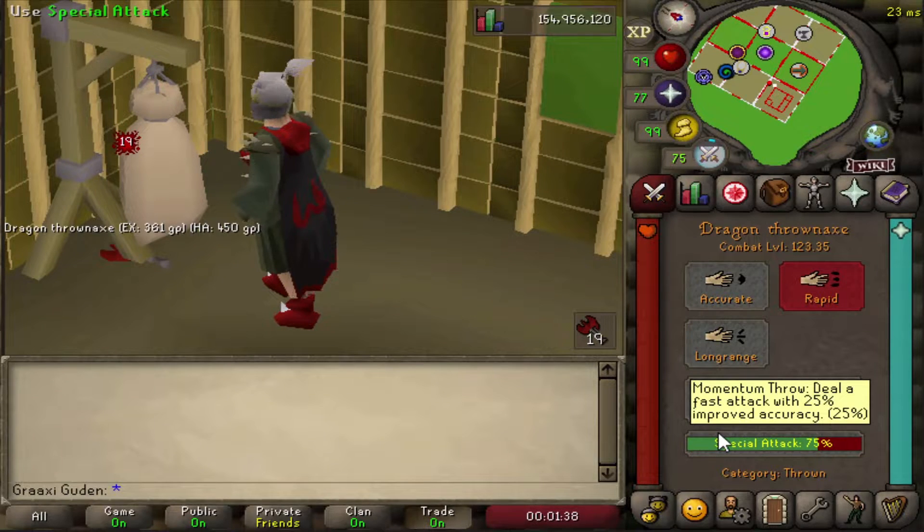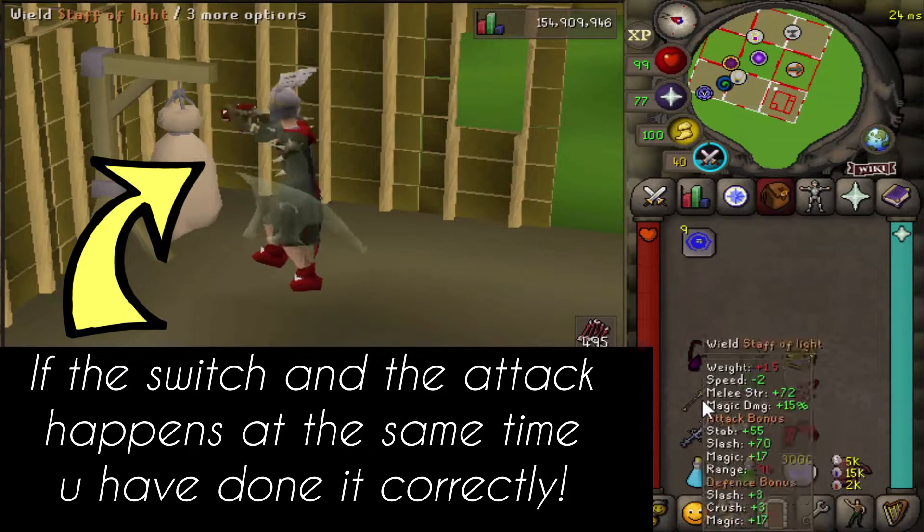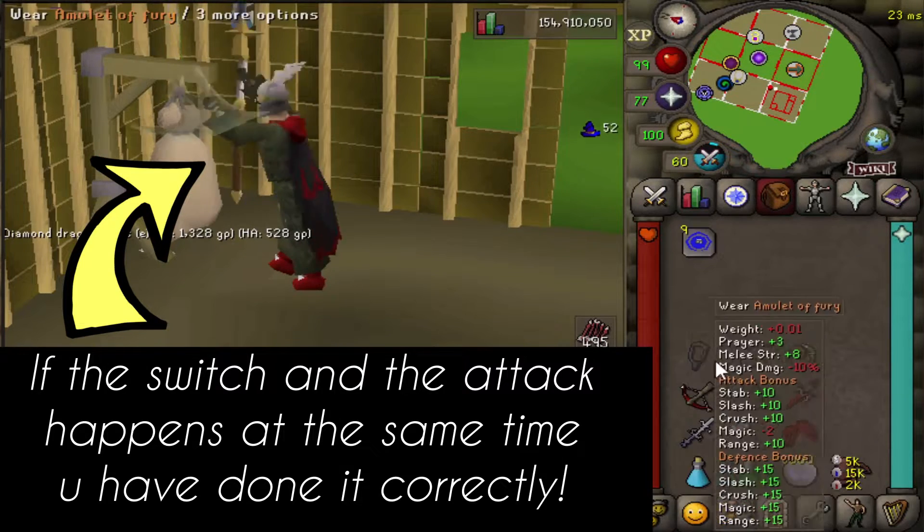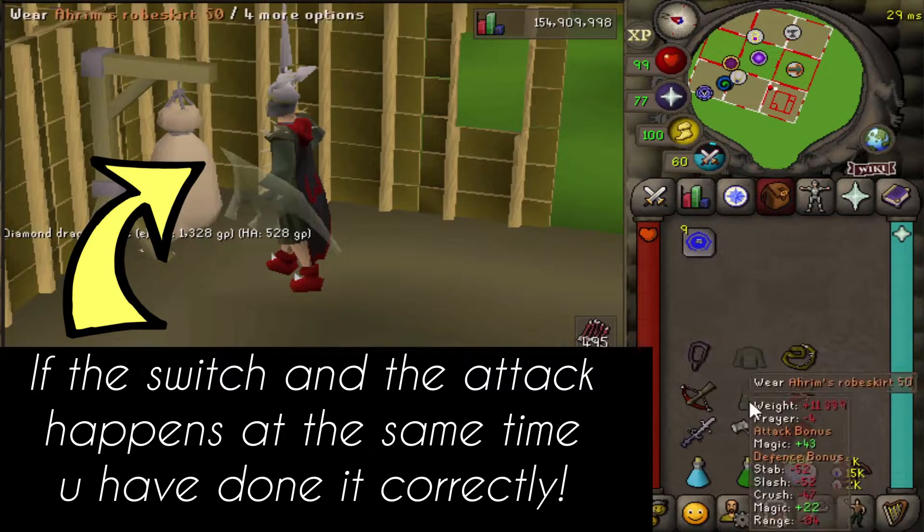In your house you can also practice tick timing — one tick range, one tick melee, even one tick barrages. And if you want to make it more advanced, you can also practice putting on your tank gear every time you have hit.